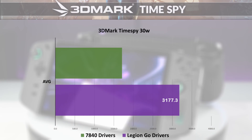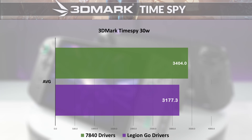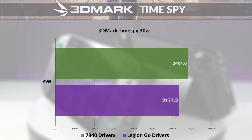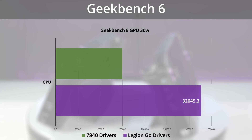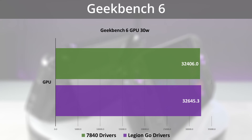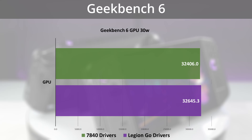Our first test is 3DMark Time Spy at 30W, and we have 3404 for the 7840 drivers and 3177 for the Legion Go. Next up we have the GPU scores for Geekbench 6, which are coming in pretty much neck and neck. Not much of a difference.